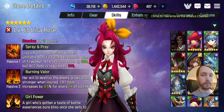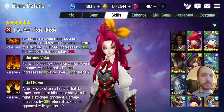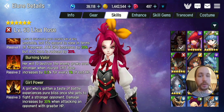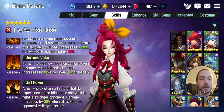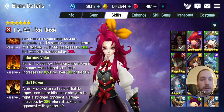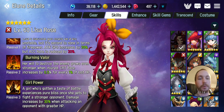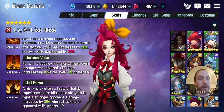Pair her with Arslan and you'll be fine. She's more of a unit that's able to deal more damage as she loses HP, so she could be pretty decent for Arena, but at the same time there are just better units out there. Undoubtedly. Even though she gains 3% damage when attacking an opponent with greater HP, it's just not enough for her kit.